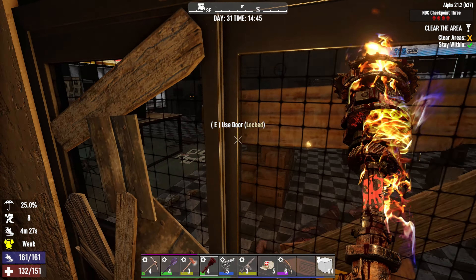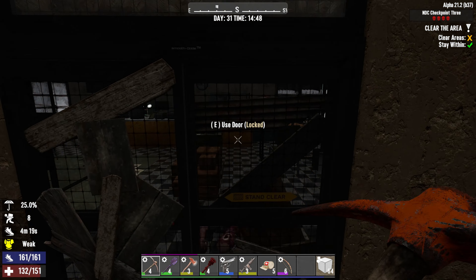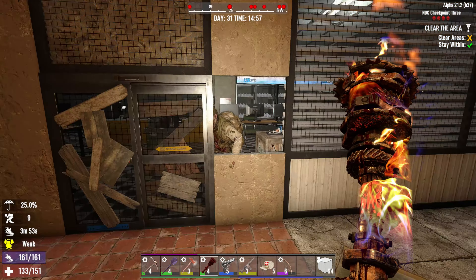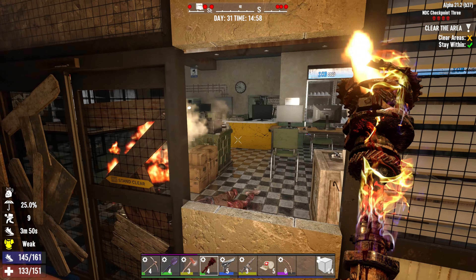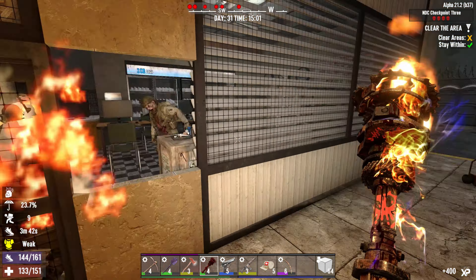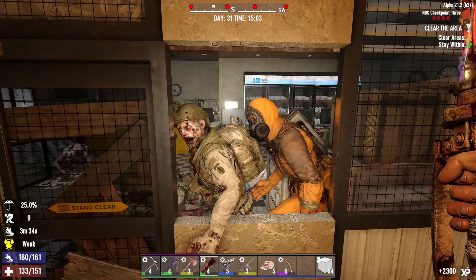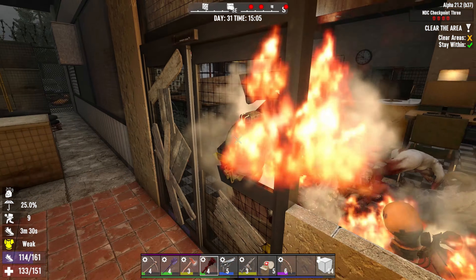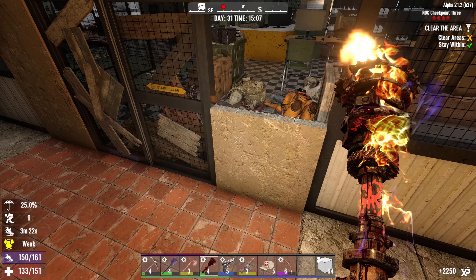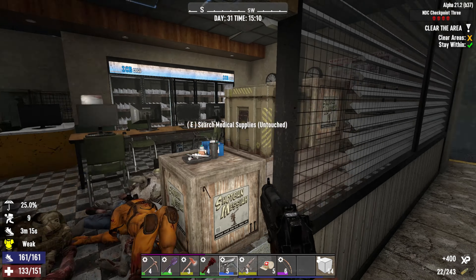This is probably the boss fight, right? There's the main loot probably. Should we just try to break in here? We have a zombie - a couple of zombies. That's about six, seven, eight zombies - everyone come here. No one outflank me now. We are doing good, spider monkey. The main boss fight is done.